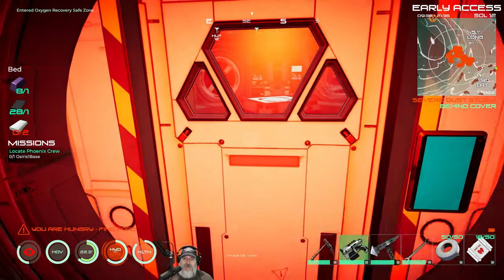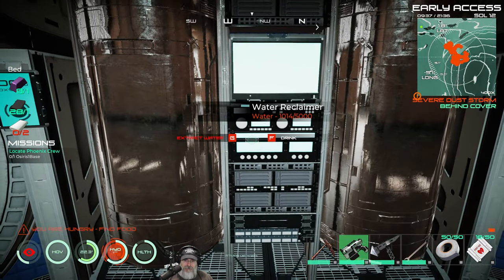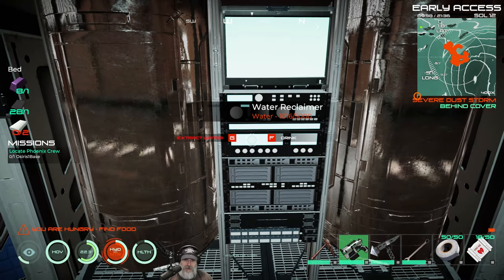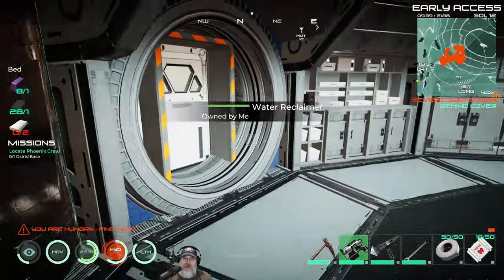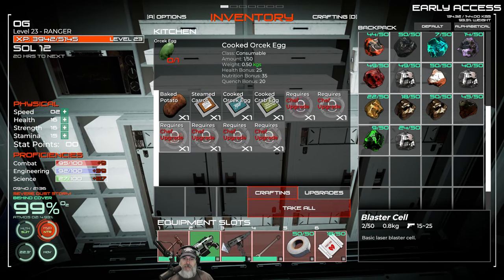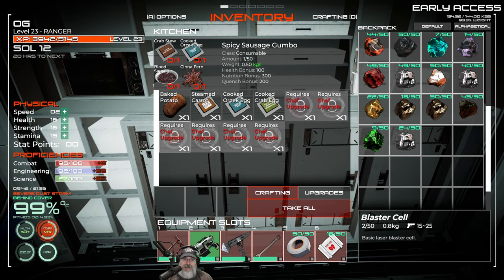Let's go inside and take a look at everything we've done so far. In the habitat itself I have a water reclaimer — this thing holds 5,000 units of water, like three water tanks or so. I can drink directly from it or fill a container. We've got a kitchen in place and we can currently make baked potato, steamed carrots, or crab eggs, but I've never come across those eggs at all.